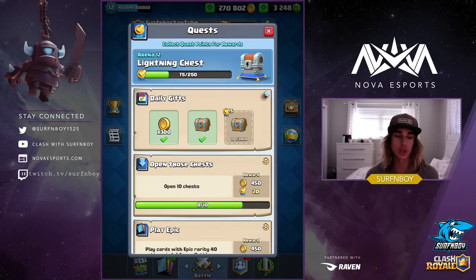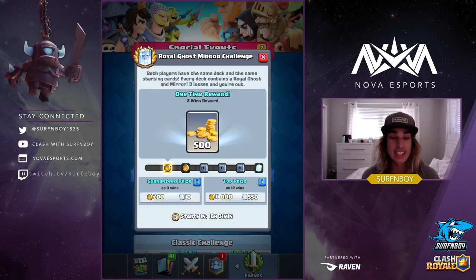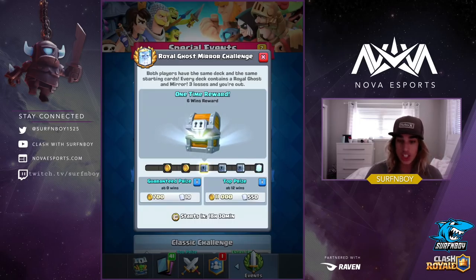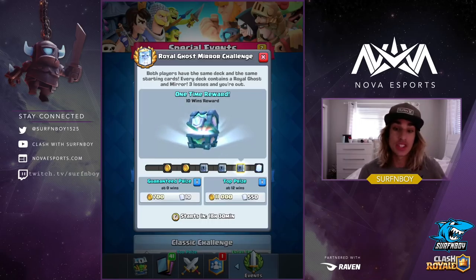If there's no quest out, give it a couple of hours — maybe do it the next day — and the quest will be there so you can do both the challenge and the quest at the same time. Let's look at these rewards — they're pretty juicy. We've got some chests: 500 gold at 2 wins, 1,000 gold at 4 wins, a Giant Chest plus gold at 6 wins, and a Magical Chest plus gold at 8 wins.